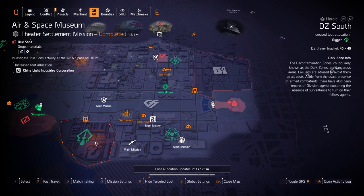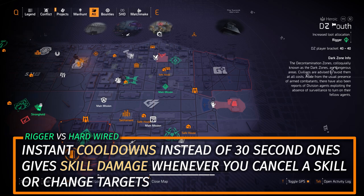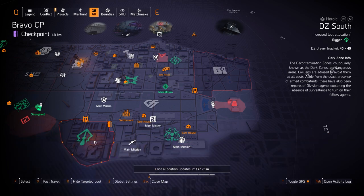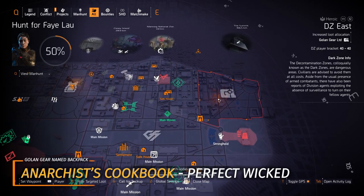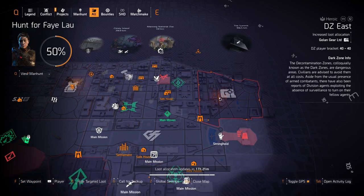Now over in DZ South, we got Rigor. That's something else you can farm for in the Dark Zone because it rolls with a skill tier. It has instant cooldowns — great for endless seeker mines and builds like that. And then of course, Golang Gear in DZE. It's the only named Golang Gear piece — the Anarchist Cookbook with Perfect Wicked Backpack, which can drop in the Light Zone as well.